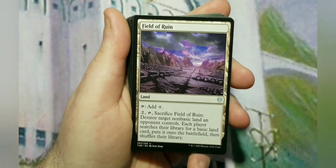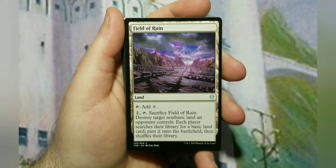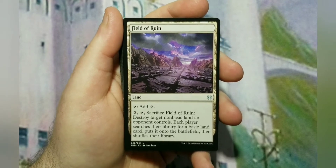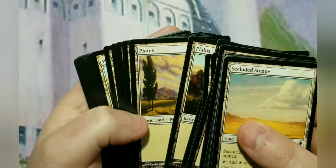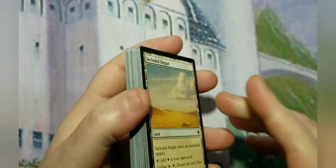Field of Ruin, because if you've watched any of my other videos, you'll notice that I always include some kind of non-basic land destruction in every deck, because there's always that one land you just have to kill. And then it's really just a lot of plains after that. Any special white land that can do anything good is expensive — like $100 expensive.